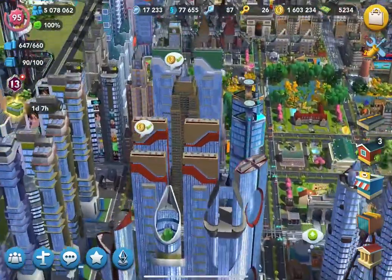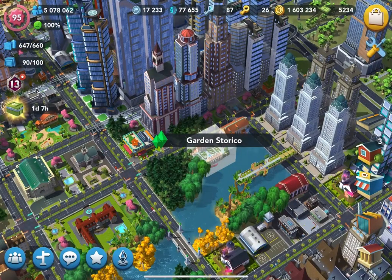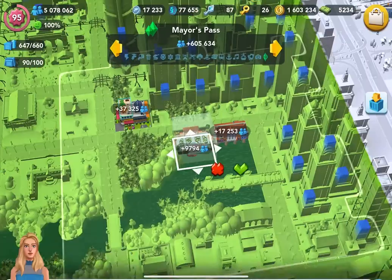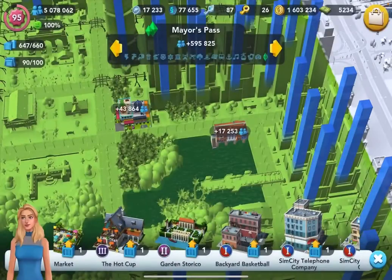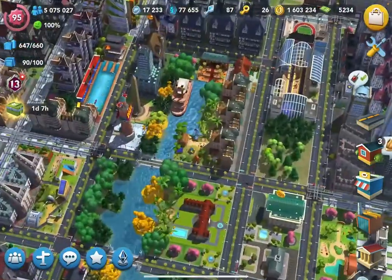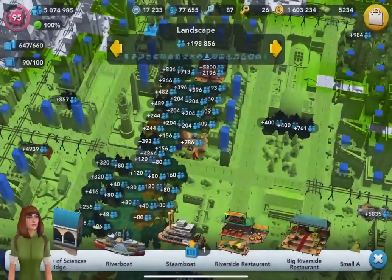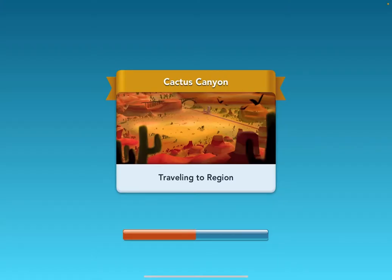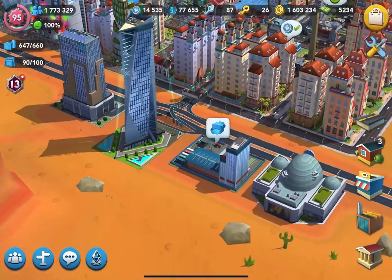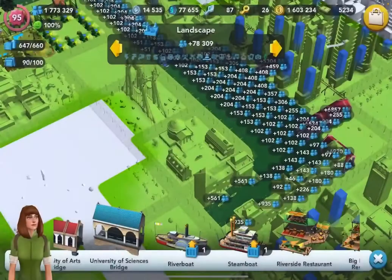In my capital city, I have something I can put on top of the water — like this garden with something historical on the water. That would be really cute in the design challenge. I am going to take this steamboat out to put it in the design challenge. And I'm going to go to my Cactus Canyon to take another boat — I want to put two boats over there on my design challenge.